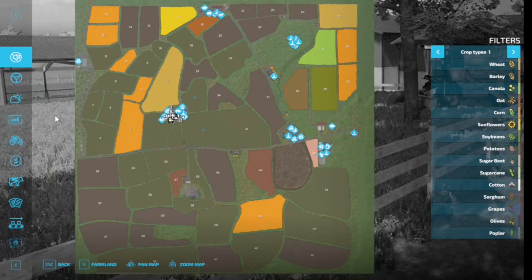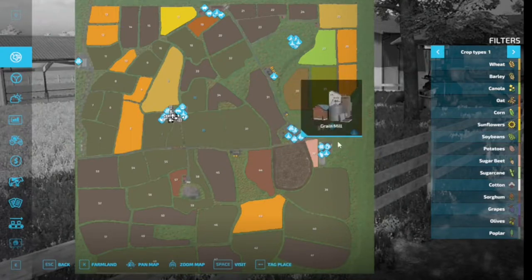Here is the map. As you can see, there is not a straight line among them — or very few straight lines. Pretty much all the fields are waving right back at you. You do have your cluster of the main farm right here, and as we'll take a look at in just a second, the main farm is kind of spread out a bunch, but you do have a bunch of production facilities on the map.